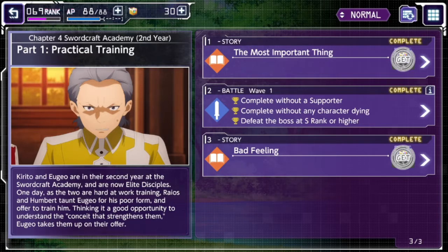For the most part in quest mode, the variable requirement is either completing it without a supporter or doing an incarnate move — basically an ultimate move in battle. That's quite important to note if you don't want to repeat quests to attain the three-cup. Completing without a supporter is an easy one — I've never really needed a supporter to complete those.